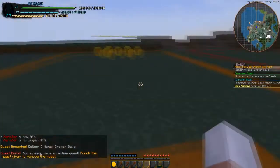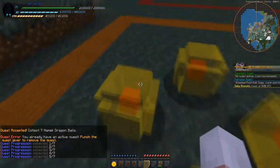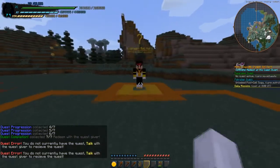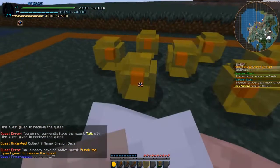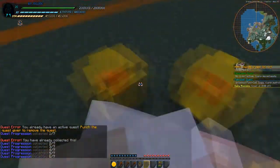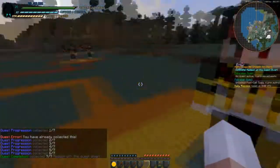As you've seen in the past couple clips, collection quests have also been overhauled. Rather than being location-based, you can now collect items and it stores the data. You can also leave the quest area and come back — it will still show that you've collected that specific ball. So it's not going to reset like a kill quest would if you leave the area or log off.